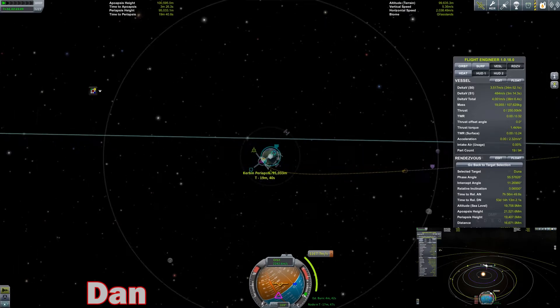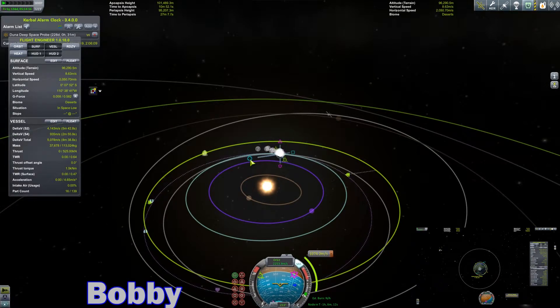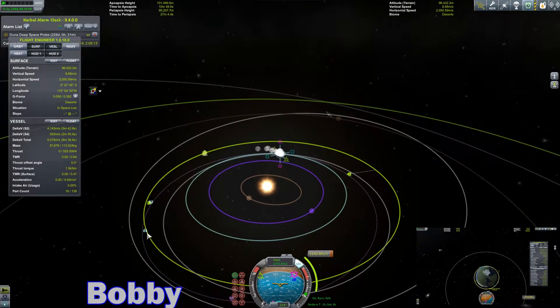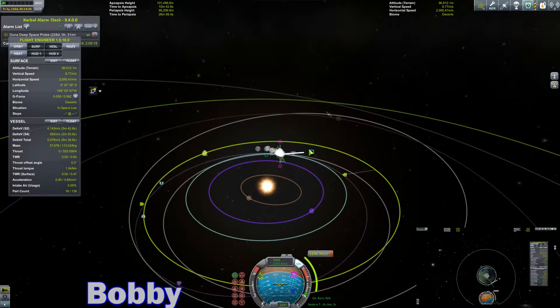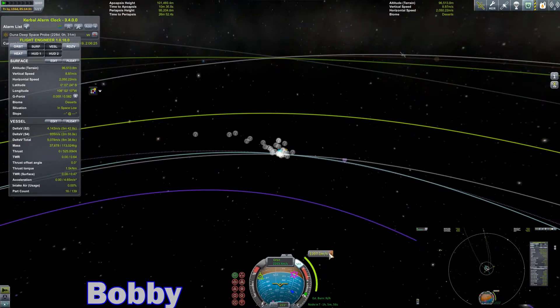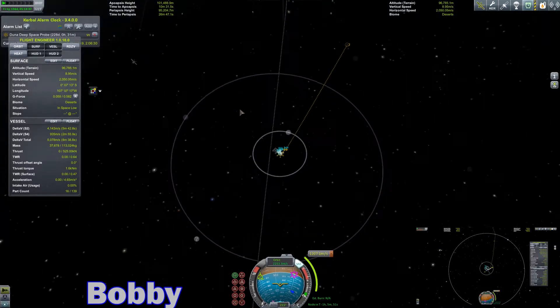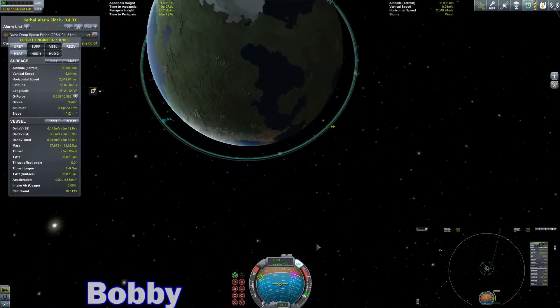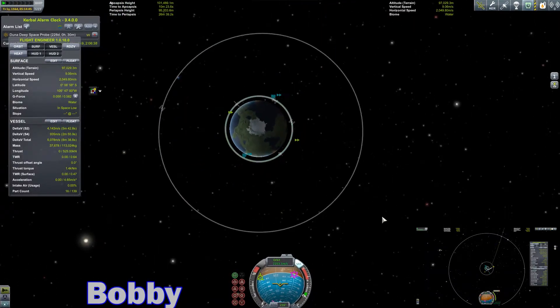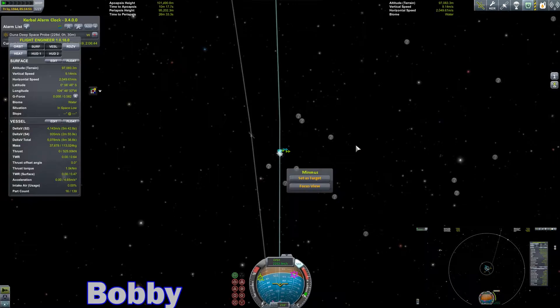God damn it, Mun. Nobody likes you. Why do you got to be in the wrong spot? Add a maneuver. Burn this way. It would be fine if the game would actually calculate what your orbit does after the Mun encounter, but it refuses to. Way too high.